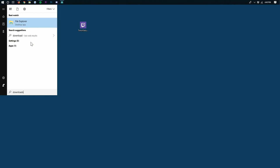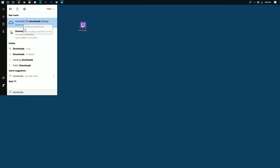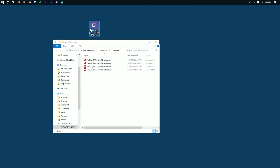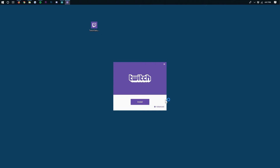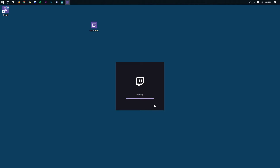Now minimize your browser. On your desktop we have the Twitch setup file that we just downloaded. If it's not on your desktop, it's in your Downloads folder, which you can find by clicking the Windows icon in the bottom left of your screen, then typing 'downloads.' You can drag it to your desktop for ease of use. Now double-click on Twitch Setup and it'll set up like any other app. We can go ahead and click the Install button and it will set up, install, and validate all the files it needs.